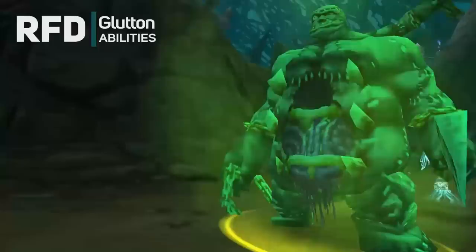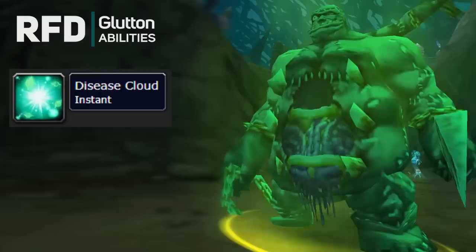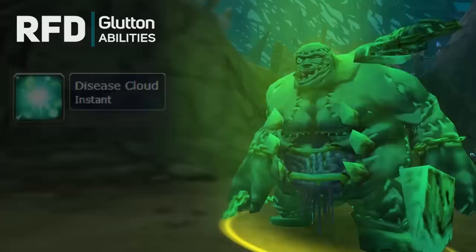Glutton is our next boss, and his radiating green disease cloud isn't just for show. Make sure your ranged keep a distance, because yes, that gross green gas does do damage. The main thing you want to look out for is he enrages when he gets to low health. He drops a one-handed axe and some leather shoulders.